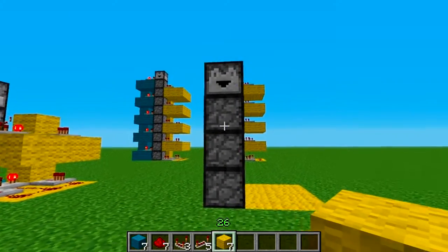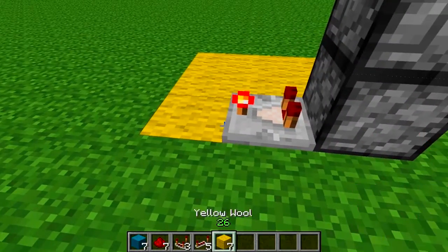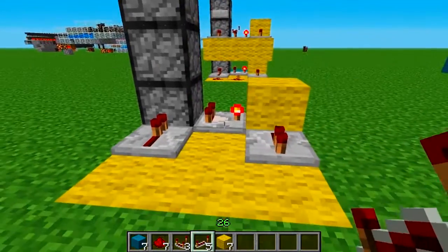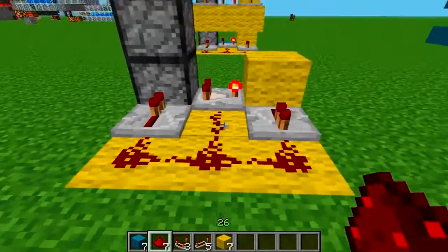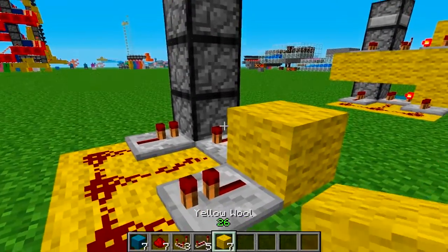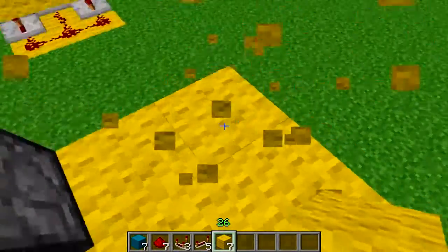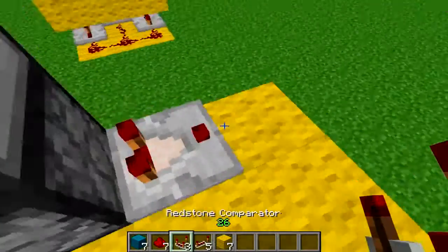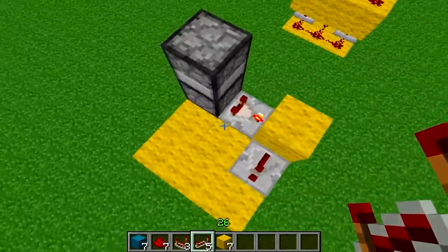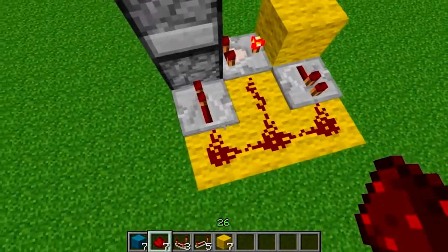You're going to place droppers and get as high as you want, then come to one of the sides. You're going to place down a comparator, make your nets up, place a block, place a repeater, and place another repeater. Then take a comparator, make sure it's up, block, repeater, repeater, and redstone. Let's test it.